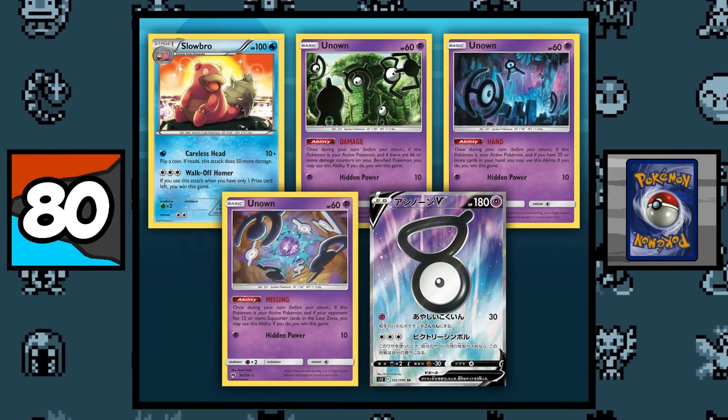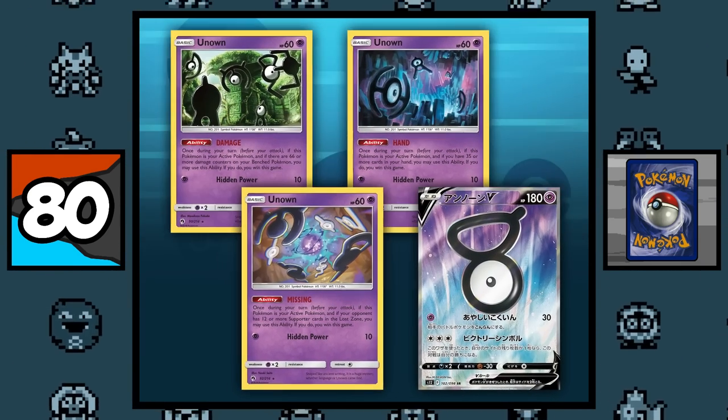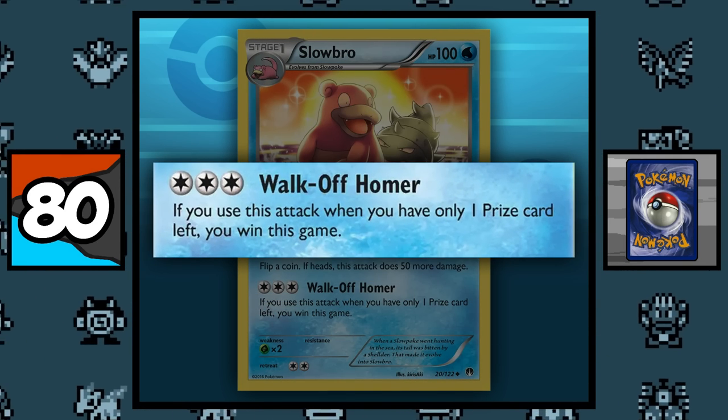There are currently 5 cards in the TCG that have a move or an ability that instantly wins you the game, with 4 of them being Unown cards, and the 5th one being a random Slowbro card. And the move that wins the game is called 'Walk-Off Homer,' which is pretty random.